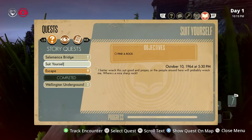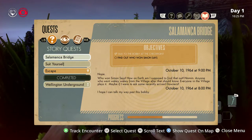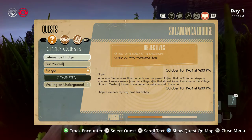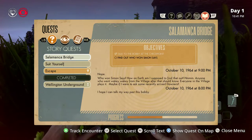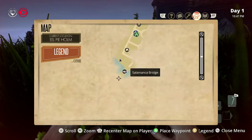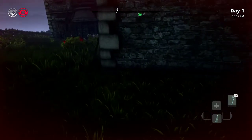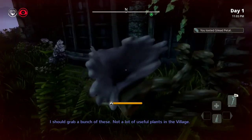Things have changed. I hope I can talk my way past - no no no no, nope. Who won Simon Says? How on earth am I supposed to find that out? Anyone who went wakey wakey from the village after that should know - everyone in the village plays it. Maybe if I were to ask some recently arrived downers. Got it, let's track this one. There's a bridge. Shelter. So we just have to find a random rock.